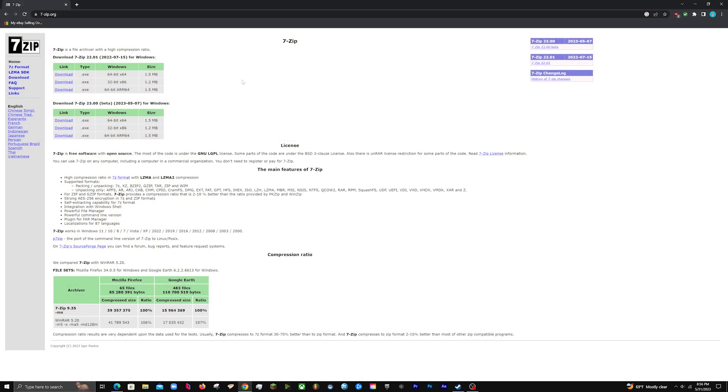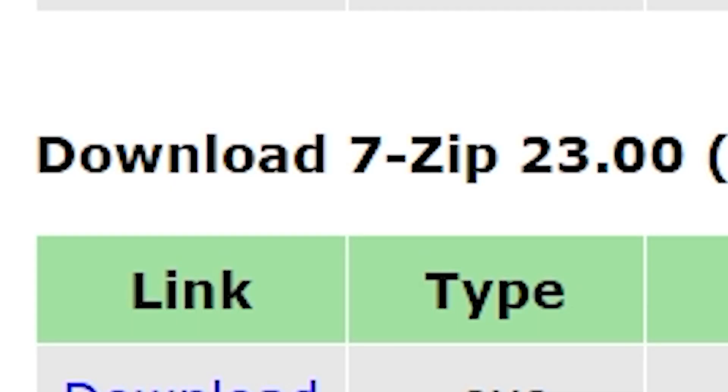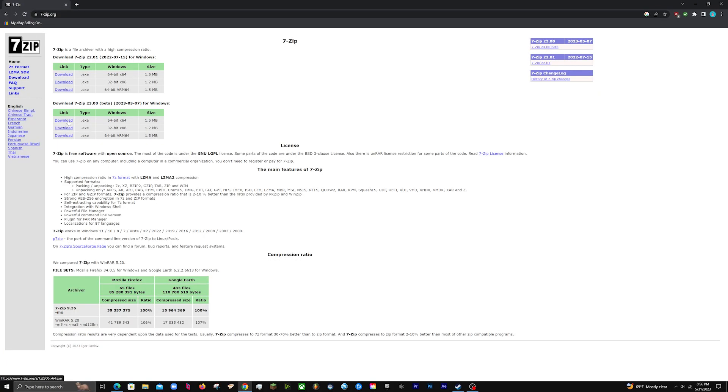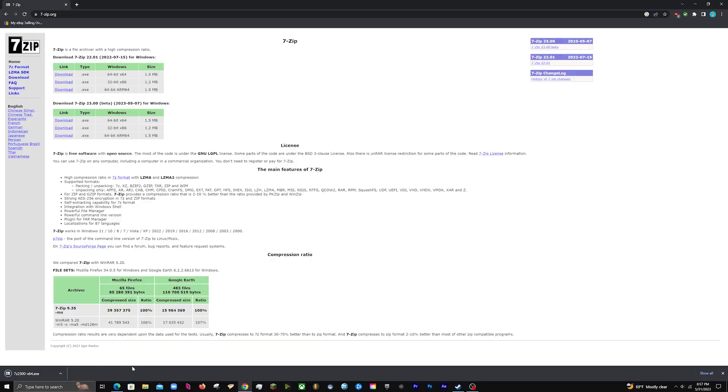The first thing you're going to want to do is go to the link in the description and click the first link, which will take you to 7-zip.org. This is a must-have to extract the patcher and installer later. Go to the download link where it says 23.00, and click the 64-bit or 32-bit download depending on your PC. Once that downloads, just open it up and you'll have 7-Zip installed. Quick disclaimer: if you already have WinRAR, that's fine too since it also extracts files, but I'll be using 7-Zip in this video.